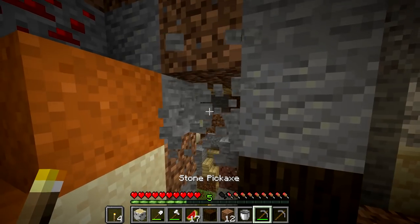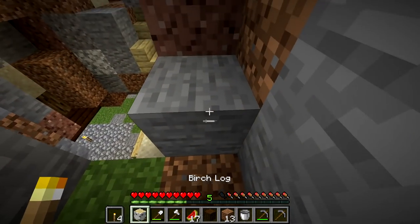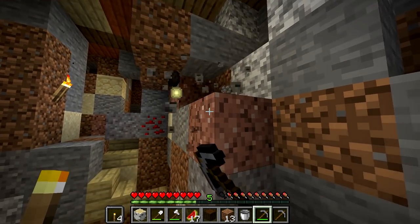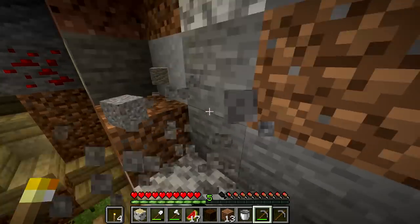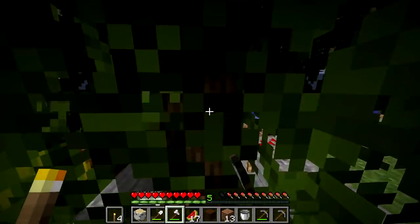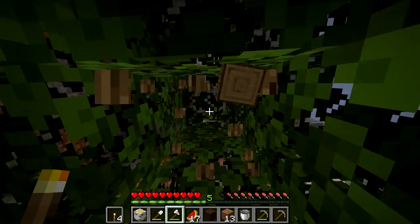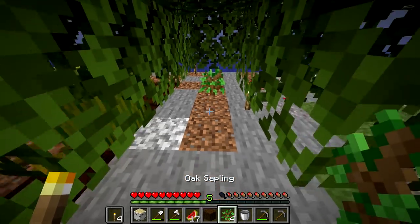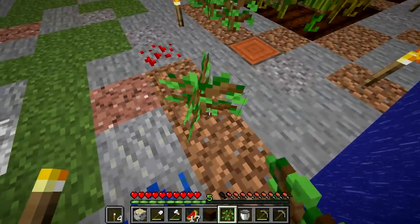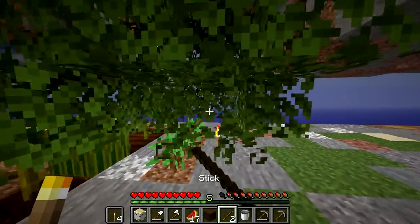We'll get grass on this layer and see if it starts to work. If it doesn't, you guys have got to suggest and help because I have no clue. It's impossible to get those spawners in normal Minecraft so there's no way I could have ever learned about it. If the creator of the map is here, definitely let me know - I am confusion in the highest of degrees. We're just going to wait and see if we can get some grass in here.